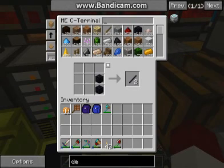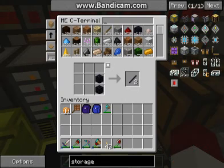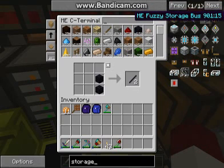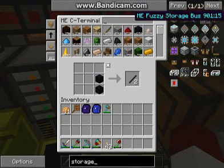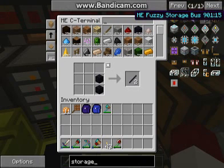I was looking at things to build and I saw it here. I need to look at this storage bus — I think that one just means it moves by stack instead of item by item, visually. That's probably what I should have used; it would have loaded the deep storage unit faster.